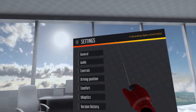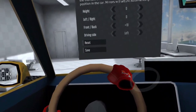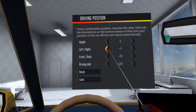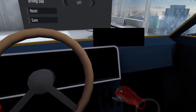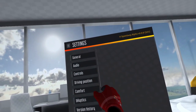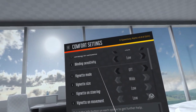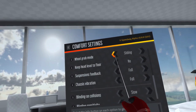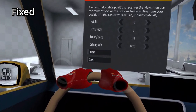Before we get started, you should first navigate to the settings menu and click on the driving position tab to adjust your seat and familiarize yourself with the interior of the car. Try to position yourself so that you can see through the reflections of the mirrors easily and make sure that you can reach the gear shift as well as the handbrake. Once you are done with that, head over to the comfort tab and take some time to adjust each setting to make sure that everything meets your taste. I prefer the sliding grab mode over the fixed option because I have to move my hands a lot and it feels a lot more natural.